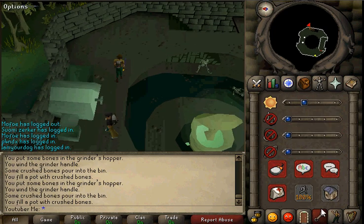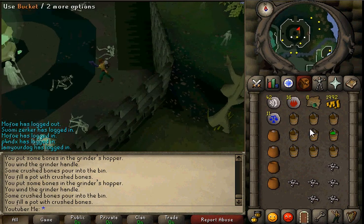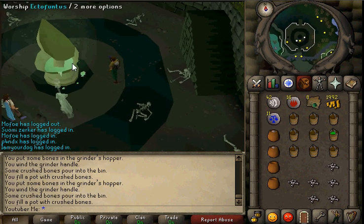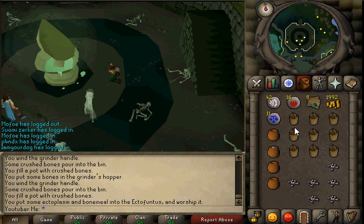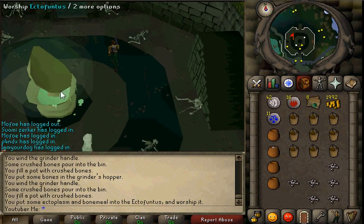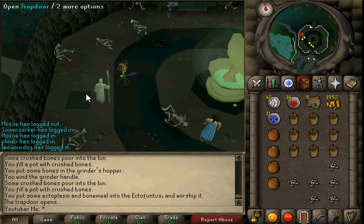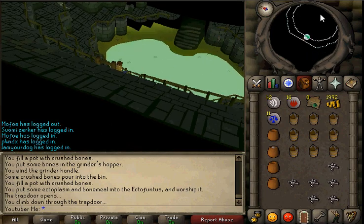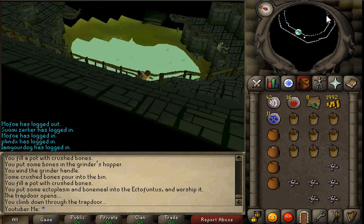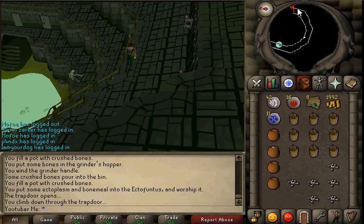I have eight ecto tokens. Let's go downstairs. We have bone meal. I'm just gonna use this little bucket. Once you have the slime, you're just gonna click this thing, but I'll have to show you guys how to get some slime. You can buy it from some shop, but I think that's kind of a waste because I think it's really expensive, which makes it kind of useless.